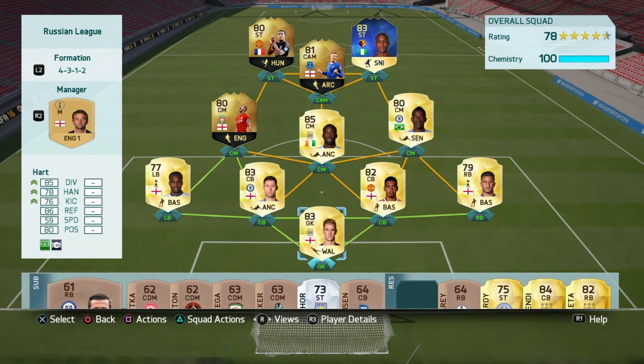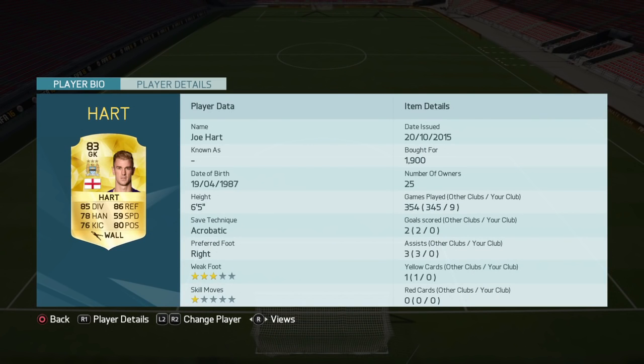I'll jump straight into the team. In goal we have Joe Hart — really solid goalkeeper. I think this isn't his upgraded card; his 84-rated card is his next one, not too many coins more. He's six foot five, which I didn't actually realize, and he's got that acrobatic save technique which is very useful — he's going to be making a lot of corner saves.